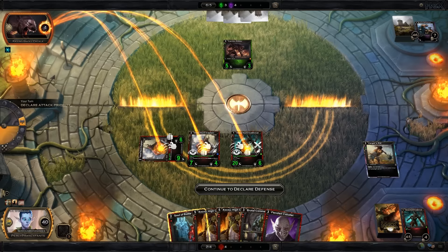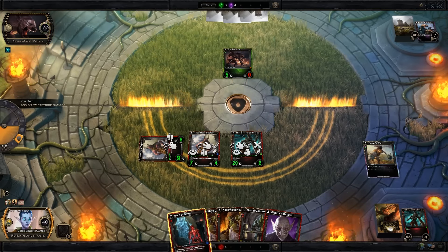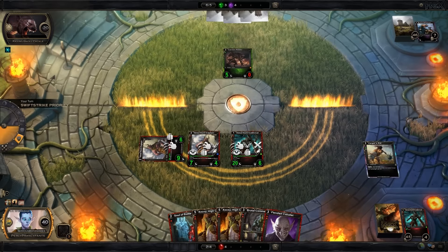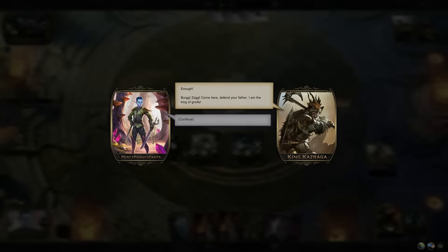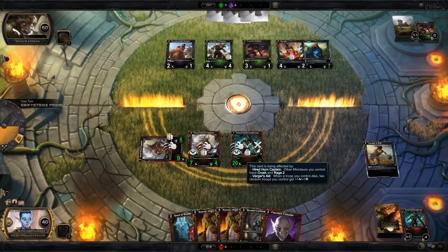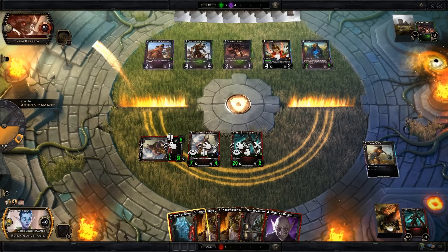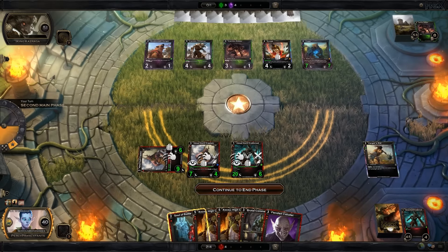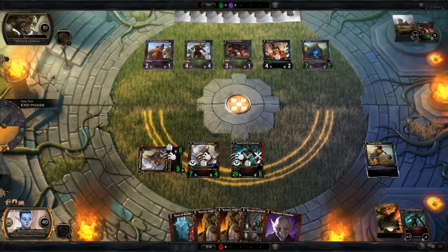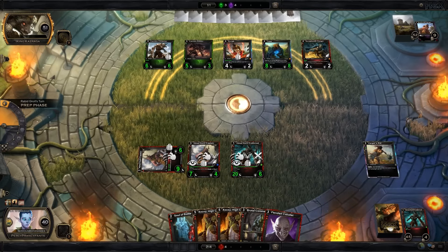This keeps my Soul of Battle in play. I'm going to swing with my Hired Horn Captain too so he gets the plus two from Rage — this could definitely be a Soul of Battle finish. That's one of the best parts when you have an early-game troop that is an early-game killer. A little nine damage jab to the face, then Soul of Battle and you can just wreck stuff.